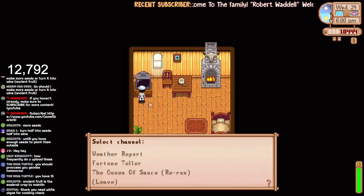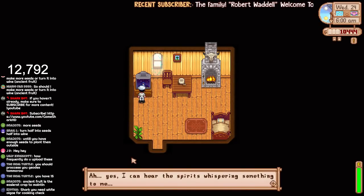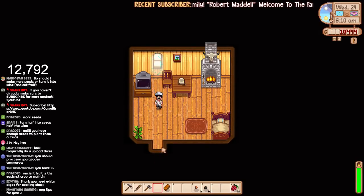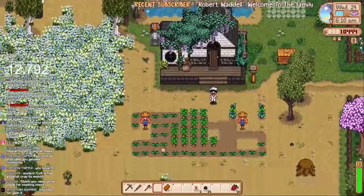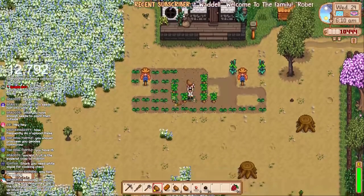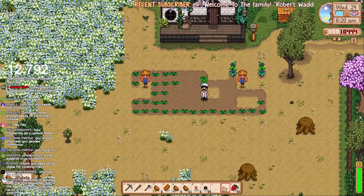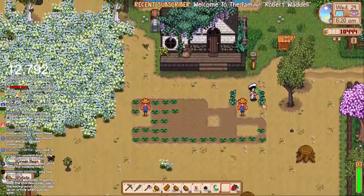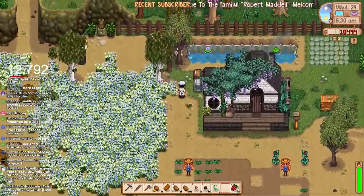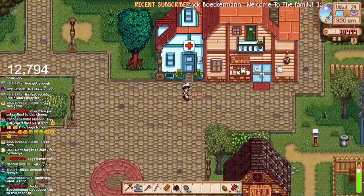It's Wednesday the 24th. Queen of Sauce rerun today but we've already got this recipe — Stir Fry, we don't need that one. We've not got any luck today and it's going to be a beautiful sunny day tomorrow. It's Festival Day today, we can't really do anything. But we have got some potatoes — always a good day when potatoes are on the farm. We've also got some green beans. Did we need a green bean for the community center? No, we've done it.